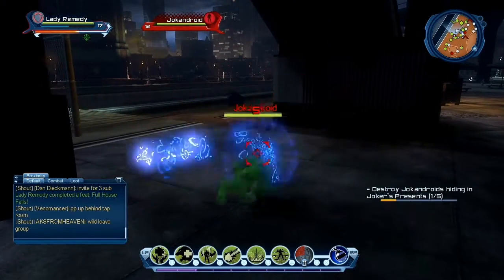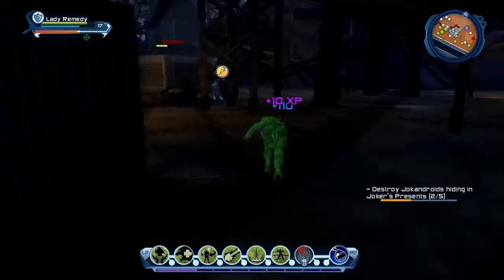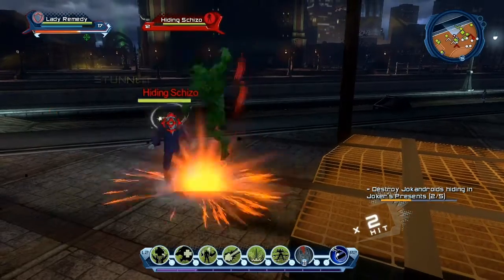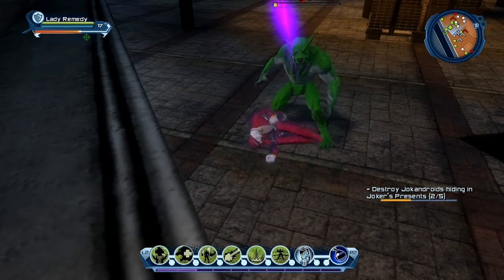This will take a while just because these presents are random drops, and there won't always be Joker androids or officers — it could just be a regular enemy. Ooh, ninja chest guard, nice!